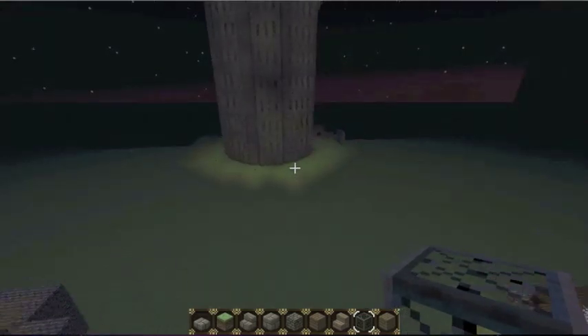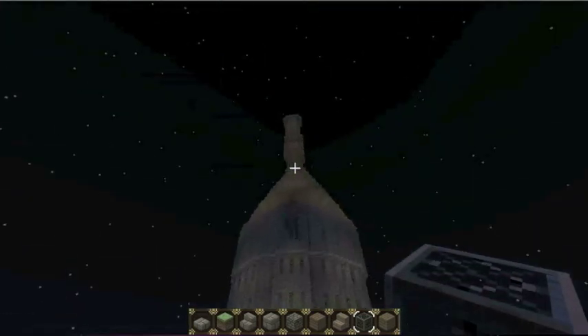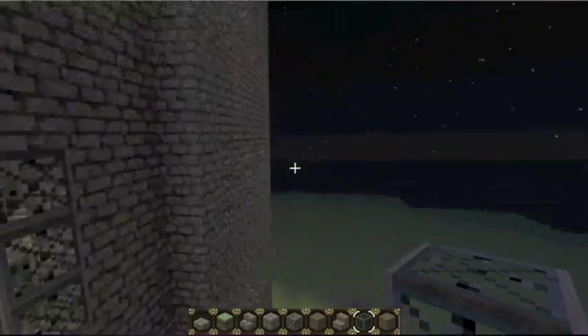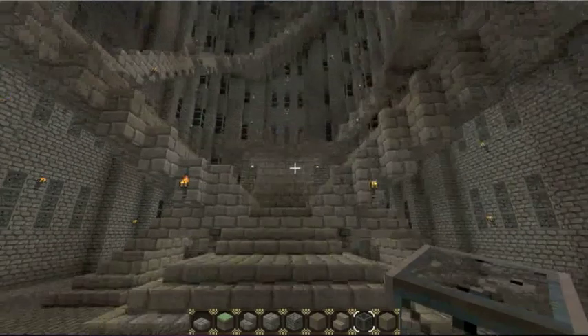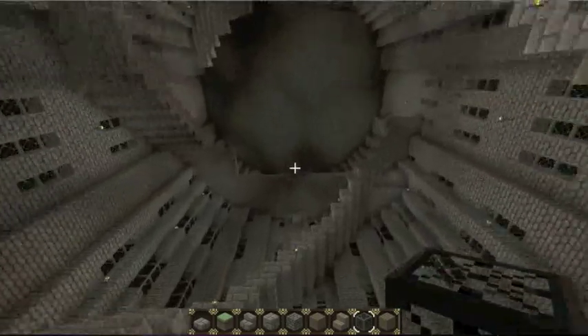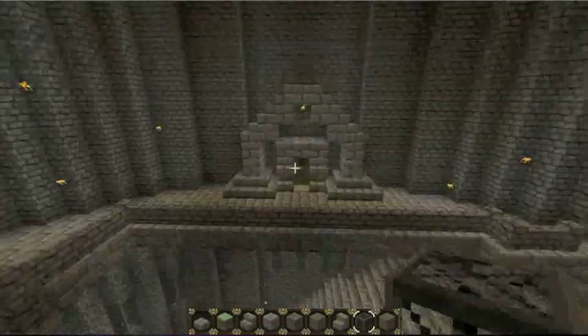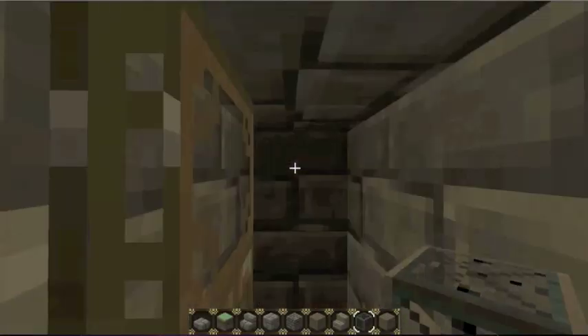Now to the good stuff. So I showed you this building last time — the grand staircase building. I haven't done a whole bunch with this, but I have done some stuff with the window's office, which you can see in a previous video. Here we go — going in.